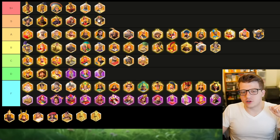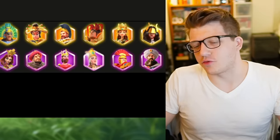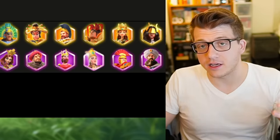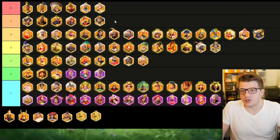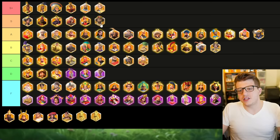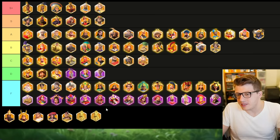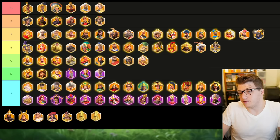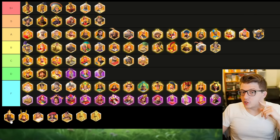Moving on to Justinian — I think he's probably an S tier if not A tier open field commander. He's just raw damage: a stat stick, a beatstick, a vanilla commander in the open field who just deals damage. He shines in rallies, but his damage in the open field is just so good that you could use him. This is not a commander I'd recommend investing in unless you're a rally player anyway, but players are using him in the open field and he's doing alright.